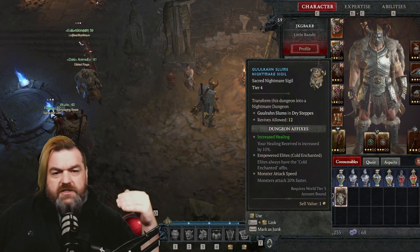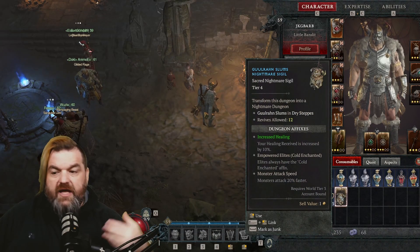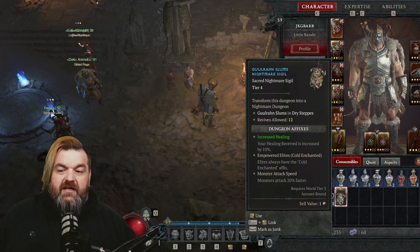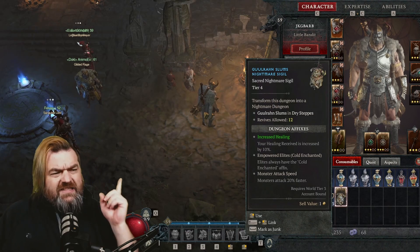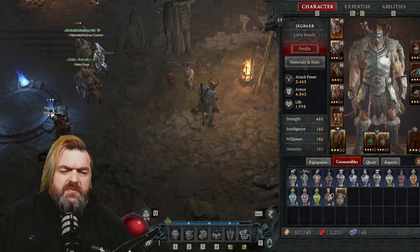Each nightmare sigil has different dungeon affixes. This one in particular would give us increased healing by 10% on ourselves, the elites are always going to be cold enchanted, and all monsters are going to attack 20% faster — those are the affixes on this particular nightmare sigil. This one is a Tier 4 sigil.